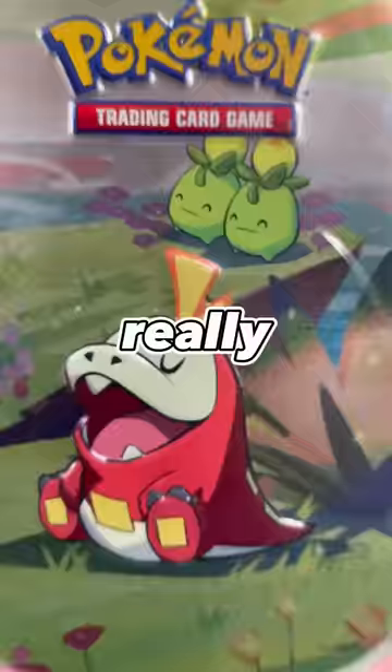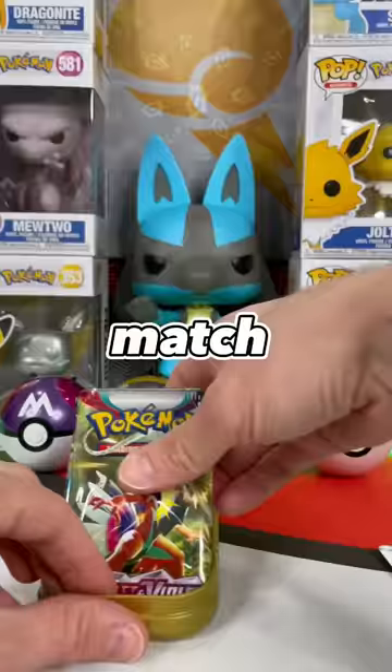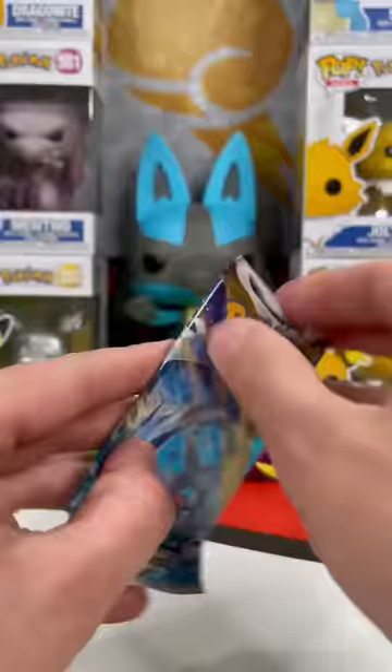I really like the Sleepy Fuococo. Let's see if this one's lucky. Inside, you get a card and sticker that match the tin, and Scarlet, Violet, and Silver Tempest packs. Choose your pack — right or left.